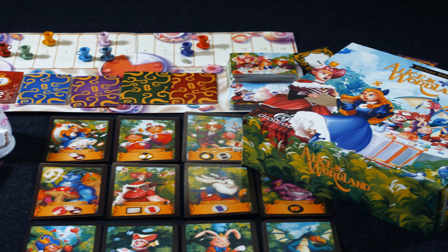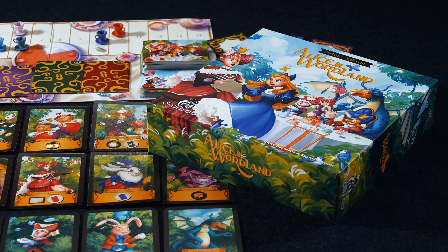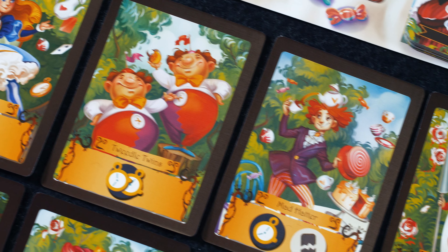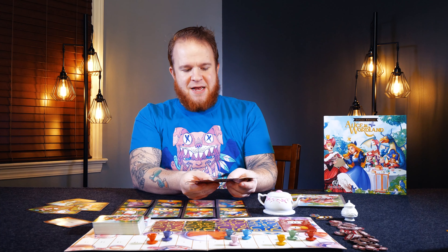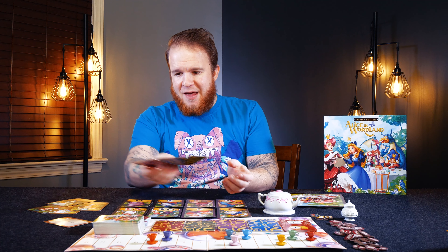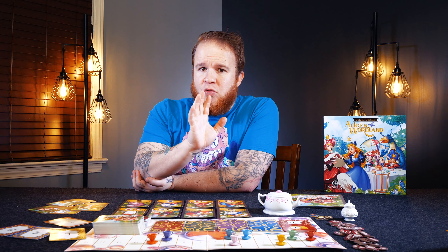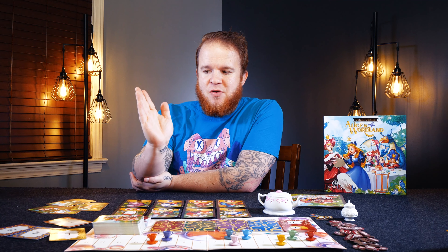At the start of the game, you're going to be revealing something that you need to talk about. For instance, here is the keyword: dessert. Then you're going to be flipping the various different restriction cards. We have a Z, an L, and a P. That means that during the conversation around dessert, I have to come up with a topic or something to say that does not include the letters L, Z, or P.